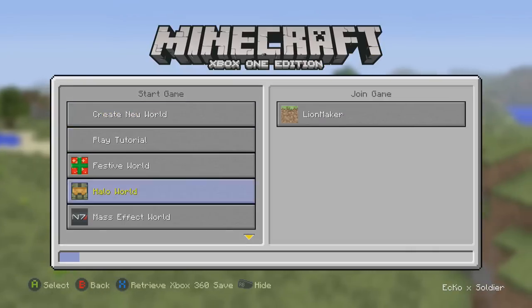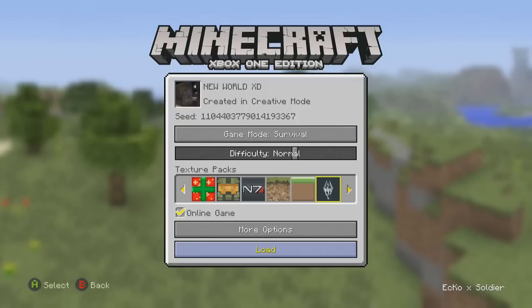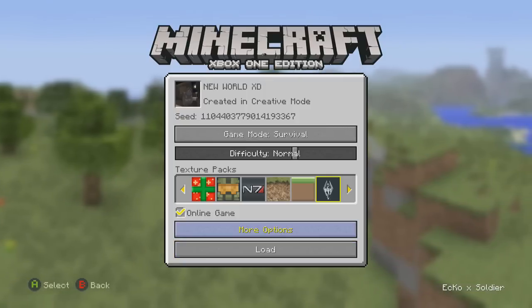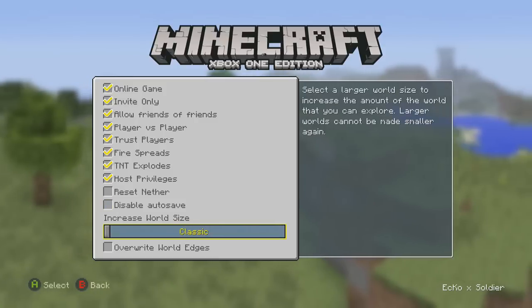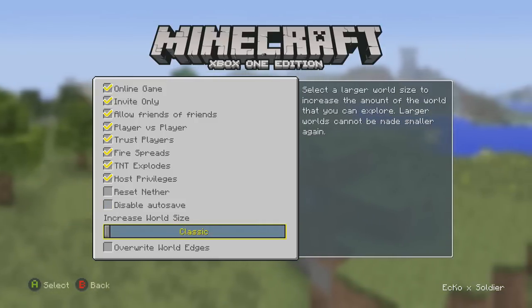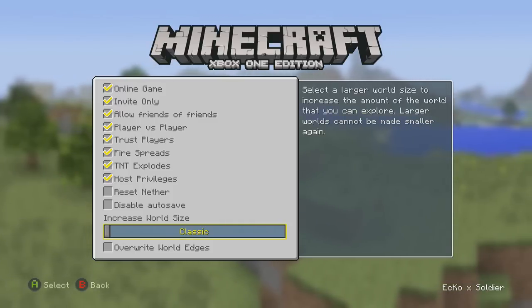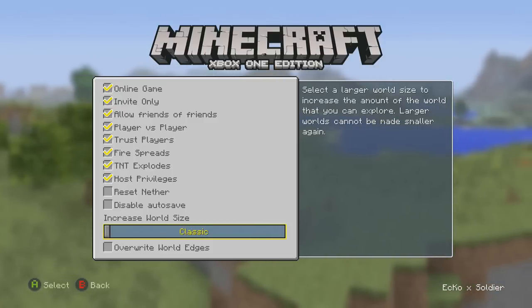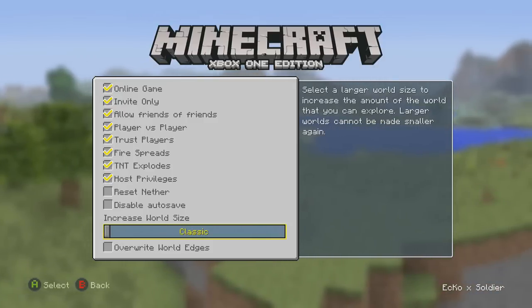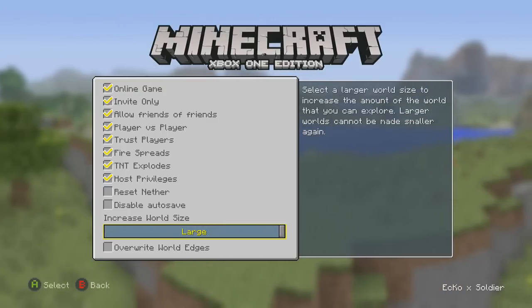So if I go to Play and go to my world that I created on day one of Minecraft Xbox 360 coming out, I go to More Options and you can see they have introduced the increased world size. Select a larger world size to increase the amount of world that you can explore. A lot of worlds cannot be made smaller again, so once you extend this it cannot be changed. That is what the default Minecraft Xbox 360 world is — you can change it to small, medium, or large, and I'm going to change it to large.